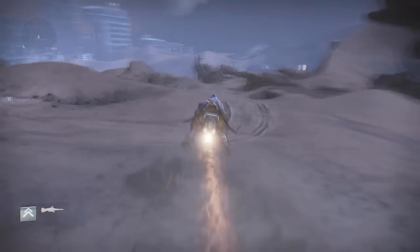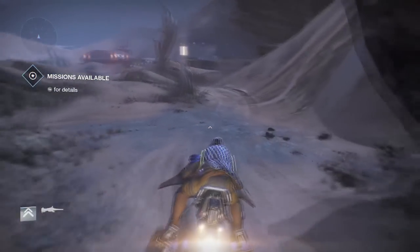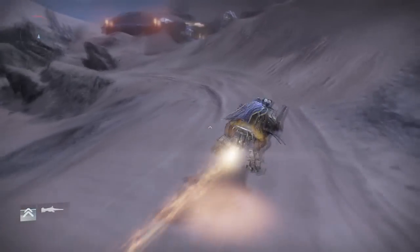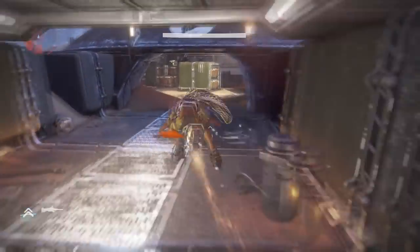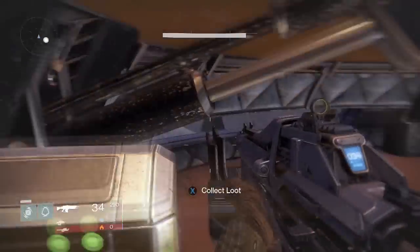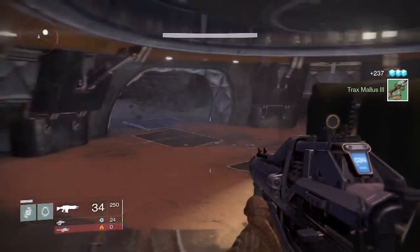To start it off, start on patrol and right where you spawn, just follow the main path. One of the first buildings you encounter is the building where you will find your first golden chest on Mars. Keep in mind the loot that I obtain will be very similar to the loot that you obtain.